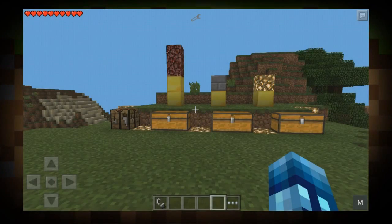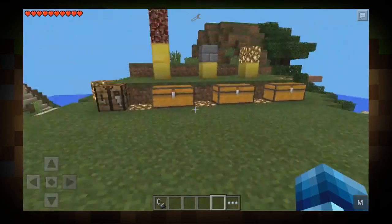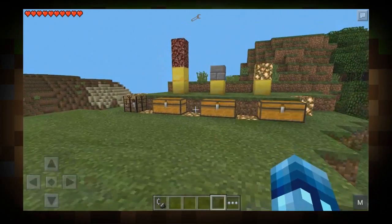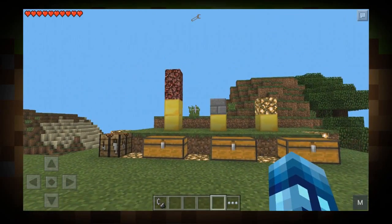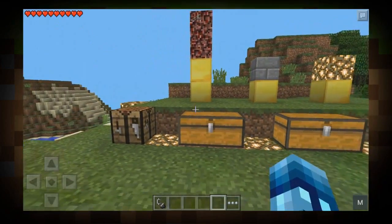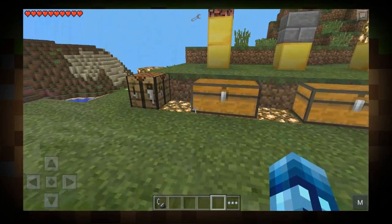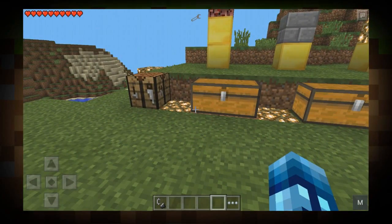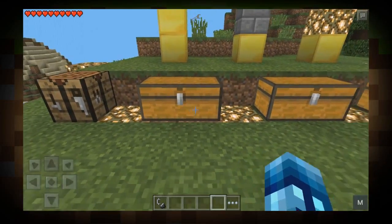Jason here and welcome back to another Minecraft video. Today in Pocket Edition, we're going to be reviewing a mod called the Herobrine mod, and it's really cool. It basically adds Herobrine, Notch, even Chuck Norris into your game and you can kill them. They roam your world and it's great. There's also a bunch of items and armor and tools and stuff, so those are actually the things we're covering first. Let's go ahead and jump into this chest right here.